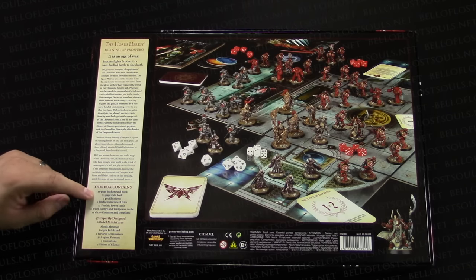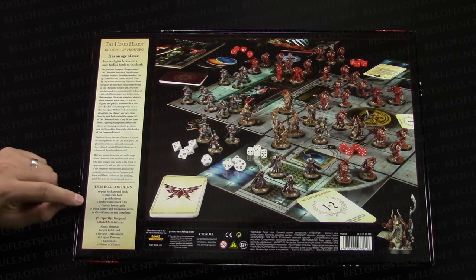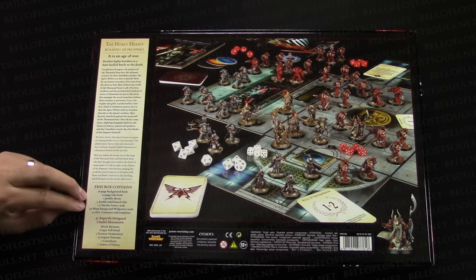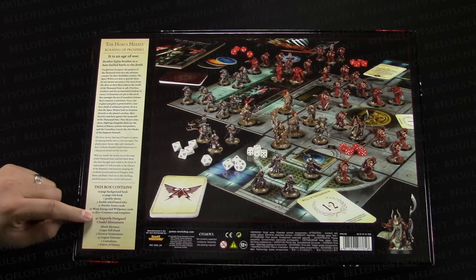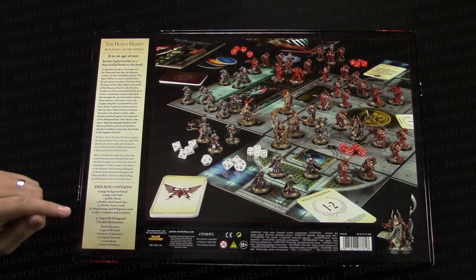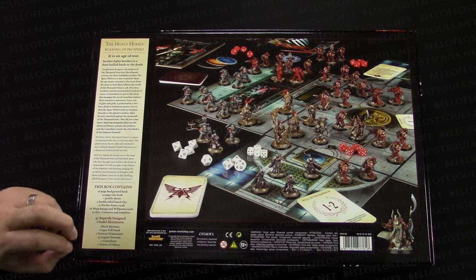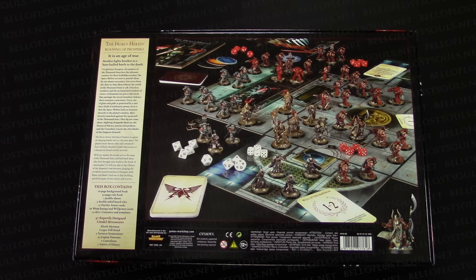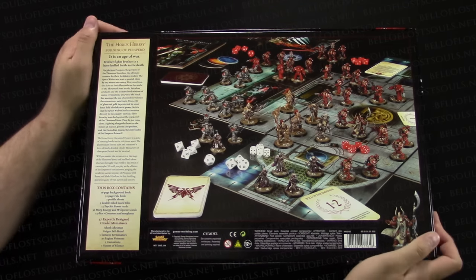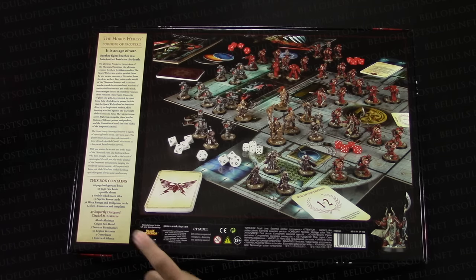Let's read over the contents: a one-page background book, a 32-page rule book, two profile sheets, five double-sided board tiles, 15 psychic power cards, 36 warp energy and willpower cards, 24 dice, counters and templates, and 47 miniatures. That includes Ahriman, Bjorn the Fell-Handed, five Tartaros pattern Terminators, 30 Legion Veterans, five Custodes, and five Sisters of Silence. A huge amount of miniatures, very similar to what we saw in Betrayal at Calth. There are also 47 base inserts.